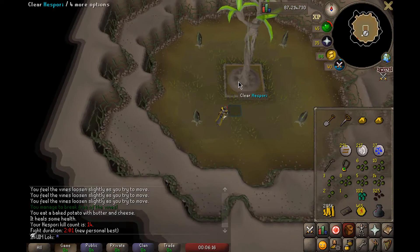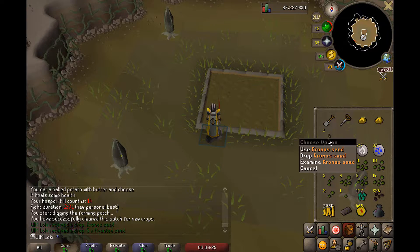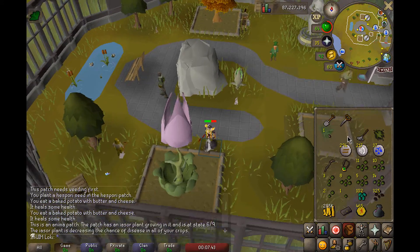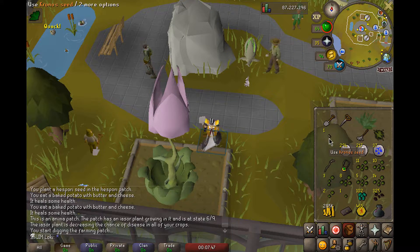New PB at Hesbori! We like Chrono Seeds and Evento Seeds - those are like the best Herblore XP you can get, something like 1.6k Herblore XP each. I'm going to go ahead and plant this Chrono Seed instead of the Isor Seed, which allows us to expedite the farming contract process a little bit.